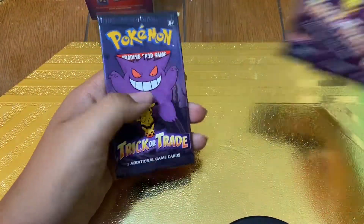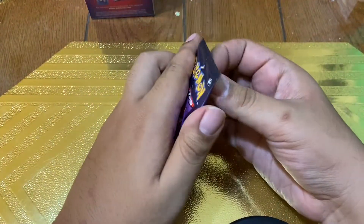Hey guys, welcome to another episode of Catching with Josh! Today I've got something special — we're opening up six Lost Origin packs in this little booster box, and we're gonna be opening up five Halloween packs because today is a special day: it is Halloween. So let's see what we pull out of these Halloween packs, and without further ado, we are gonna begin with our five trick-or-treat Halloween cards.